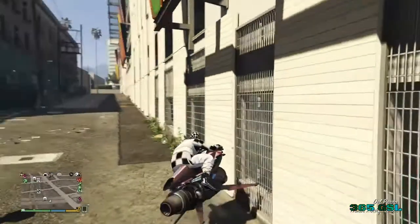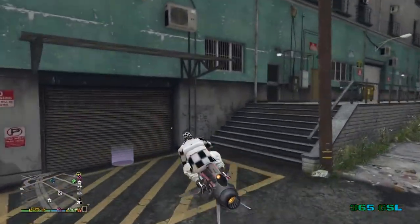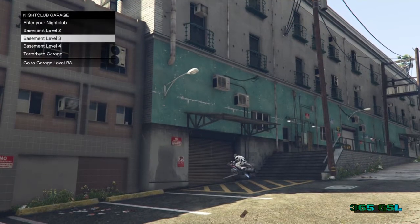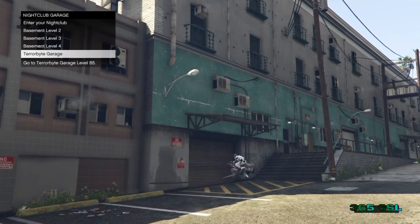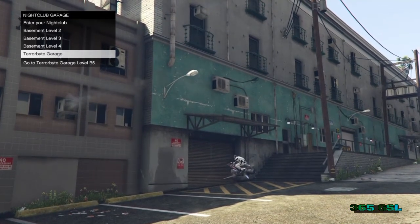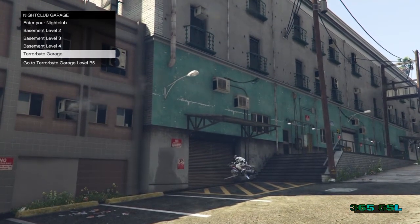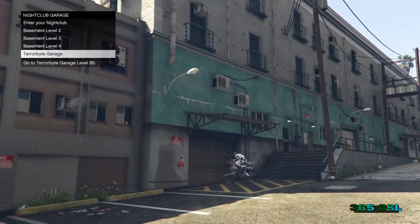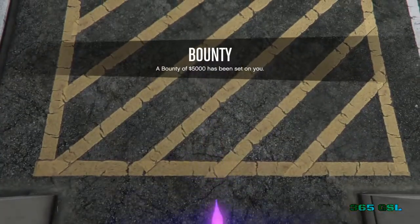We're going to fly back up to the doors of the garage — this is where you're going to want to have your activity ready. Hover over Terabyte garage. As soon as you click it, the screen is going to start going black. Double click the PS button, do your recent activity, and back out of it as soon as the screen starts going black. Click on it, as soon as it starts changing do your recent activity and back out.